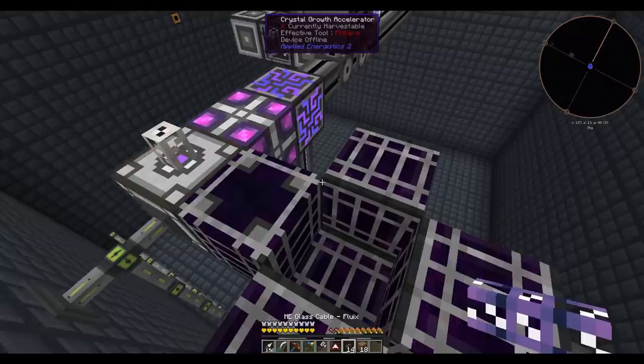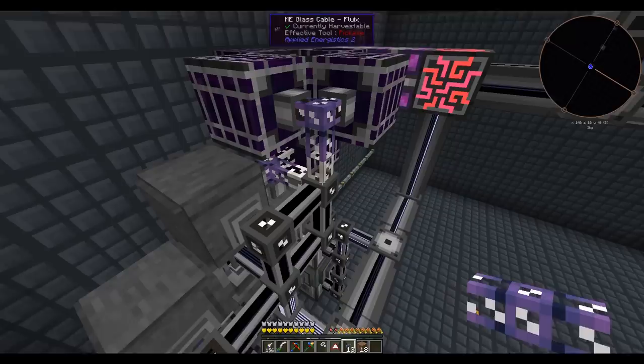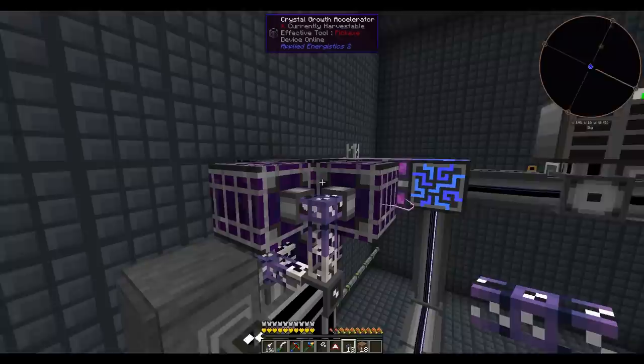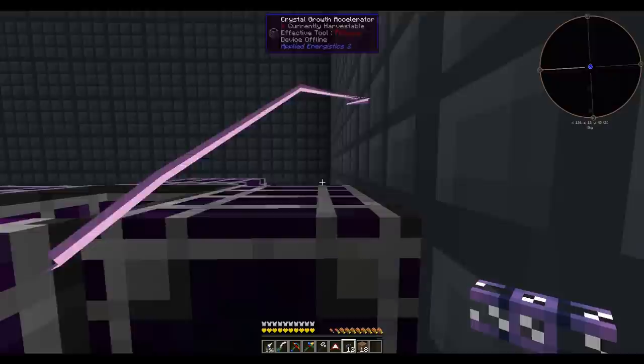Now let's get some cable going to power things. In any case where this is going to be touching the inscriber setup, I want to use a quartz fiber to make sure no data gets transferred. A quartz fiber allows power to transfer through the system but keeps data from transferring. So anything connected over here won't add channels to this setup, and vice versa — we want two completely separate systems even though they're sharing power. Once they're all hooked up, we can see they've got power with those particle effects.